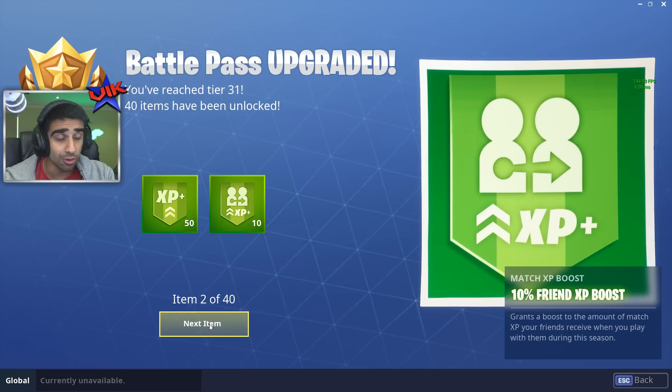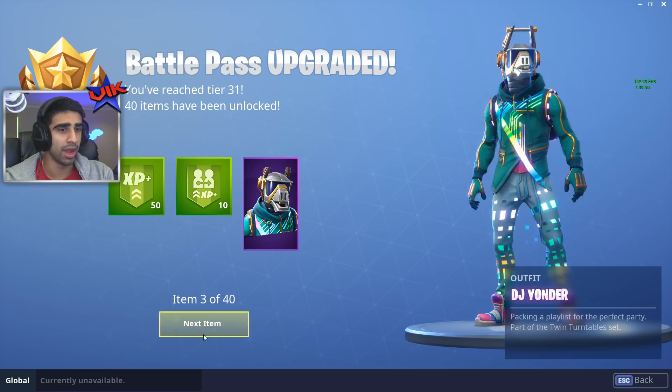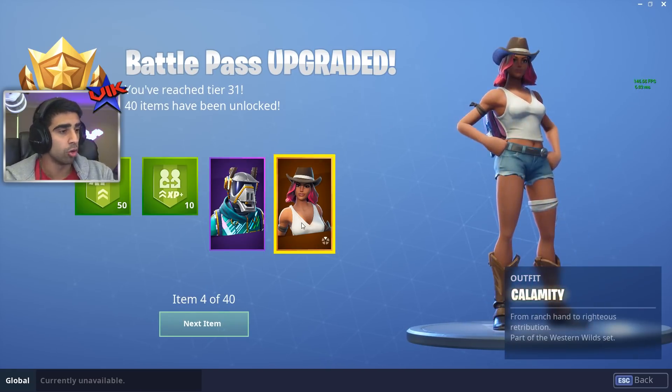This season, pets are in here. We've got the DJ Yonder — that's one of the new skins. I wonder if this upgrades... DJ Yonder doesn't, but Calamity does. From Ranch Hand to Righteous Retribution, part of the Western Wild set.